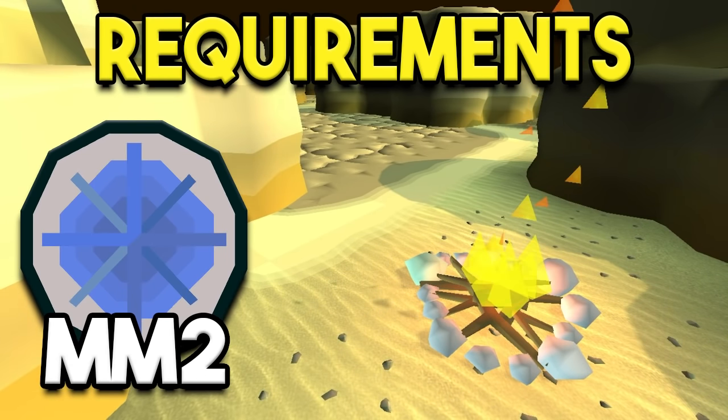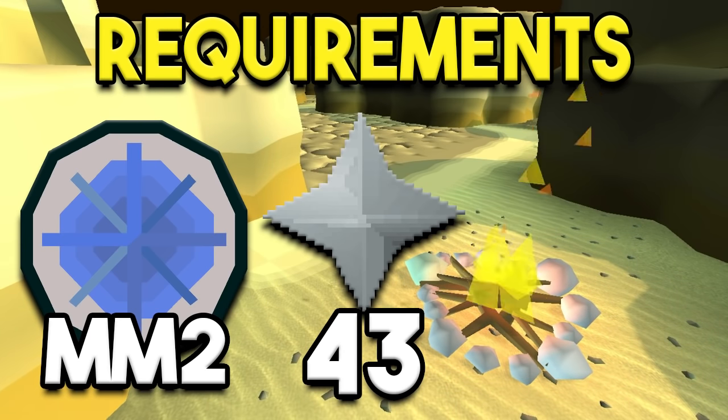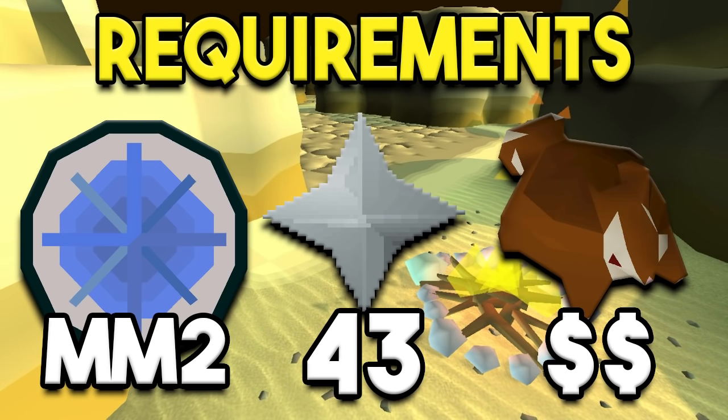As far as the requirements, you're going to need Monkey Madness at least partially done up until you've unlocked the lower area of Ape Atoll. I'd recommend just completing the quest because there's nothing worse than going back to a quest you have halfway done. Beyond that, 43 prayer is going to be a necessity, and also a lot of money for red chins, black chins, or whatever you're using.